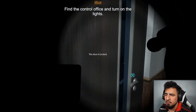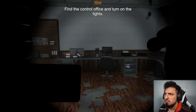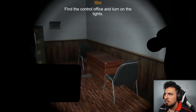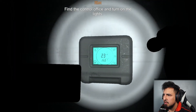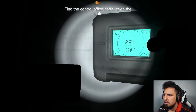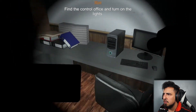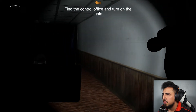He has to be a fat guy because fat guys turn slow. Does this look like the control office? Let's see — you control the temperature, it's 23 degrees in here. Oh, it's 23 Celsius. No, no, this is not it. This is not the room, so it has to be over here somewhere.